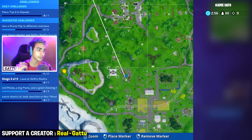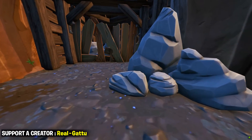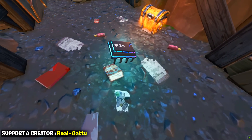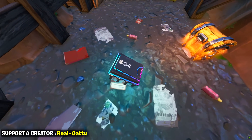This is the exact minimap location where you can go ahead and find today's Fortnite collectible. You can pinpoint it right here, then glide down, collect today's collectible. As you can see in this clip, this is the exact place where you can find Fortnite collectible number 34.